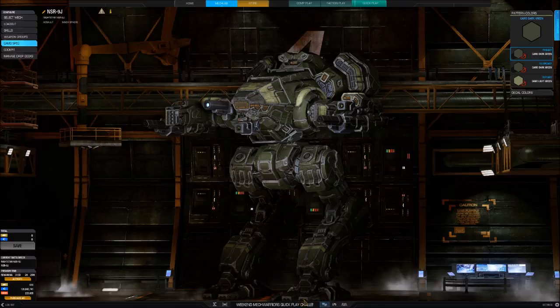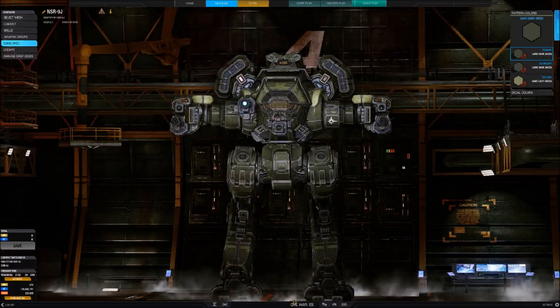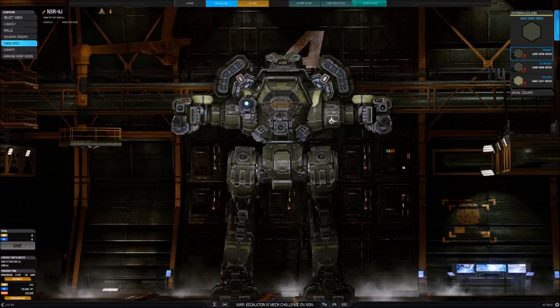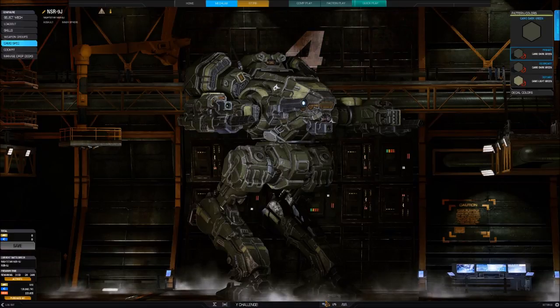Variants. A variant built by General Motors, the 9FC, replaces the 285XL with a 380XL that gives the Nightstar higher cruising and maximum speeds. Two LB10 autocannons replace the massive gauss rifles and 4 tons of ammo are stored in its CASE-equipped left torso. Standard medium lasers replace the medium pulse lasers, and the small laser is upgraded to a standard medium. One double heatsink has been removed, giving the 9FC a total of 13 double heatsinks.